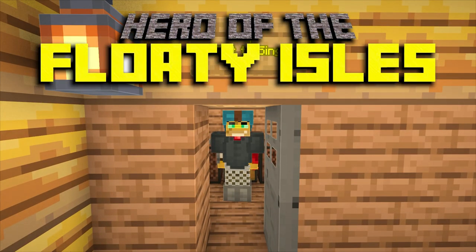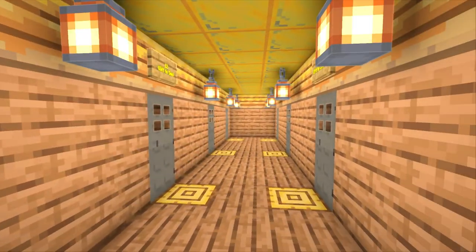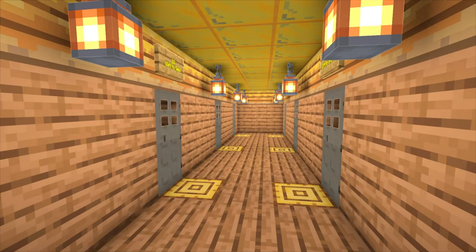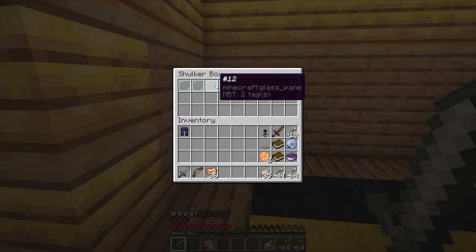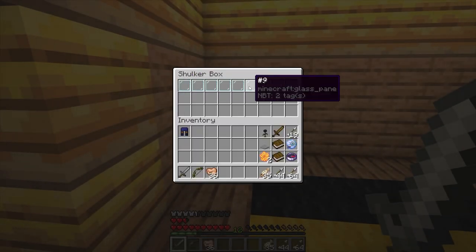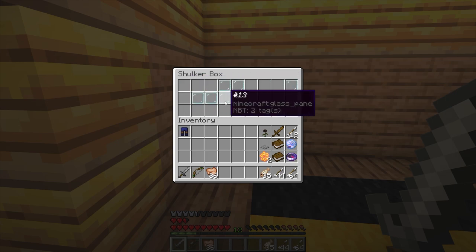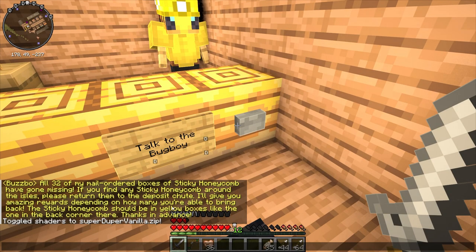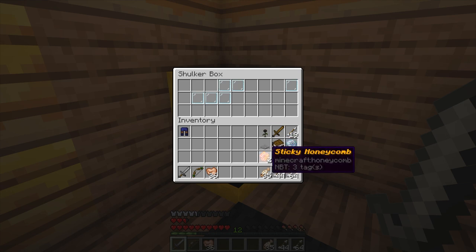Welcome back to Hero of the Floaty Isles. We got the gift to sing last episode. Sorry if my voice sounds a bit off — it's early in the morning. Anyway, we got a bunch of record discs now and I decided to keep the glass paint here to track what we have. We've got 4, 5, 9, 11, 12 and 13. I spoke to the bug boy — apparently there's 32 total. We need to find a bunch more, and we have two already.